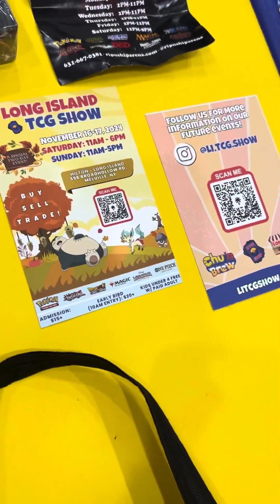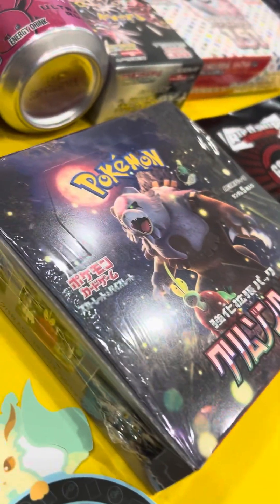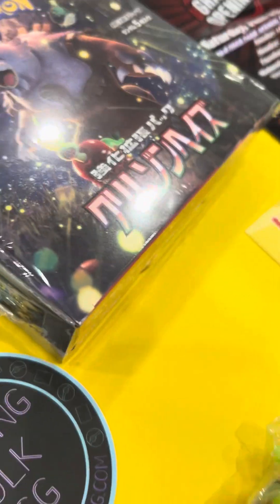It's a two-day thing — I think 11 to 6, 11 to 5. We got a Growlithe for free. They were giving away free cards where I got the Cyber Judge booster box and this Crimson Haze booster box.